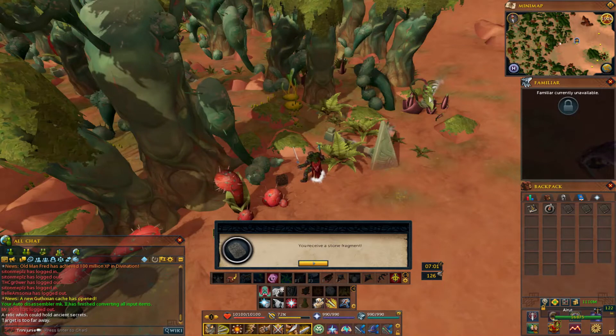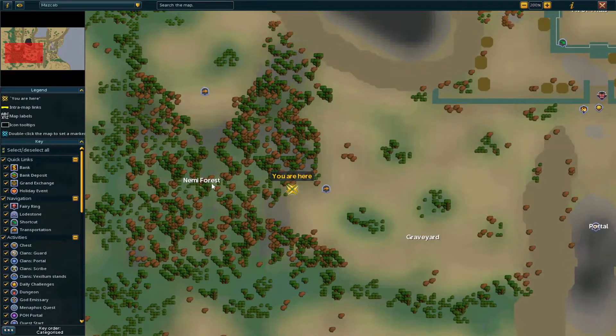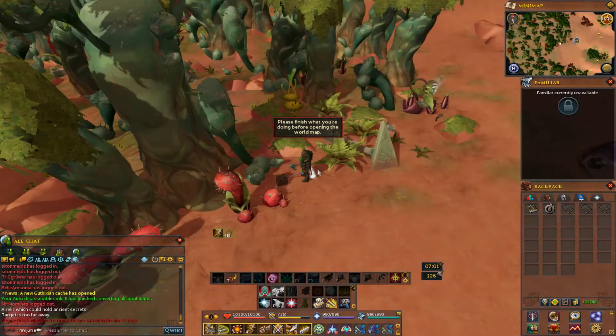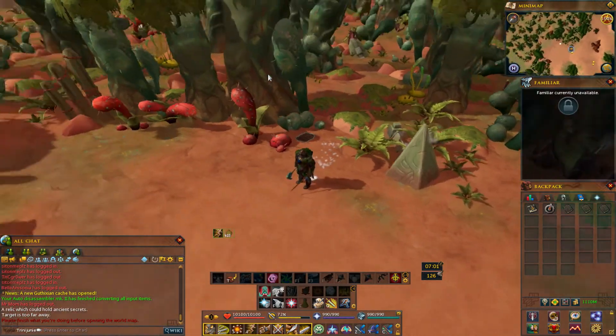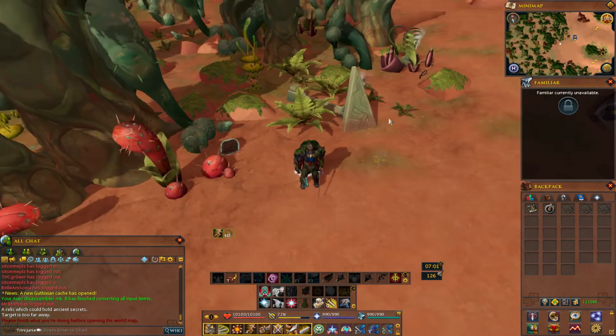Here's the third fragment right here. For reference, it's near Nemi Forest — it'll look like that. If you see this little triangle, it's right here.